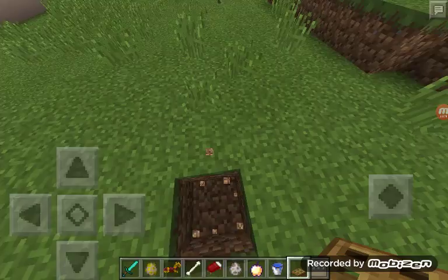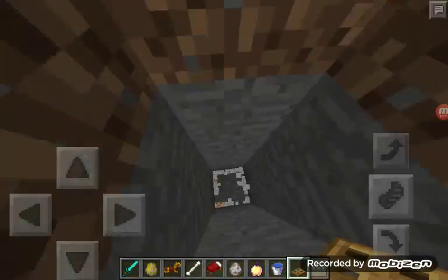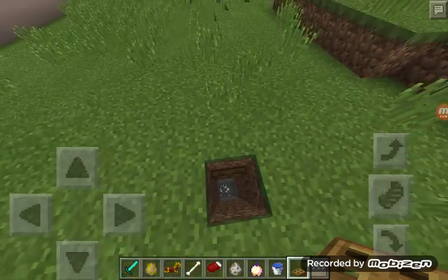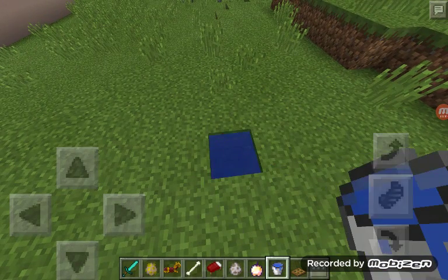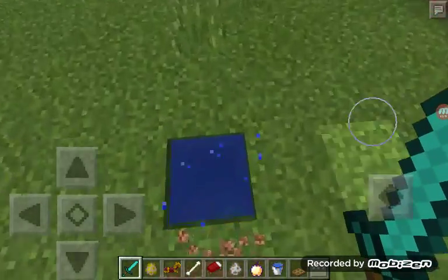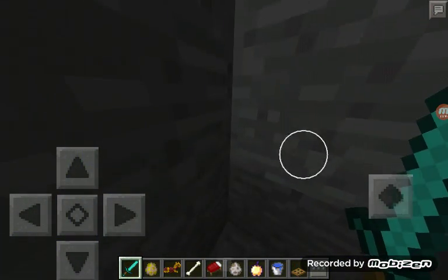I'm going to go down in here, dig a hole, and then what I'm going to do is put a trapdoor right there. You put a trapdoor there, you close it, and then you put water there. And what does it look like? It looks like a little hole of water, but then when you go down into it, you're in this part.